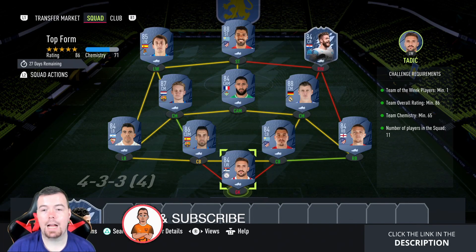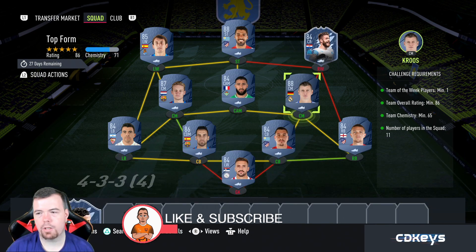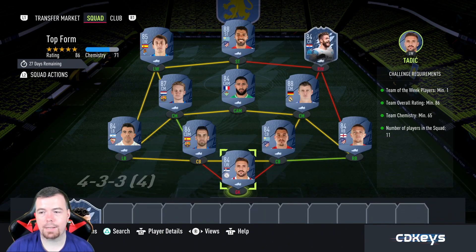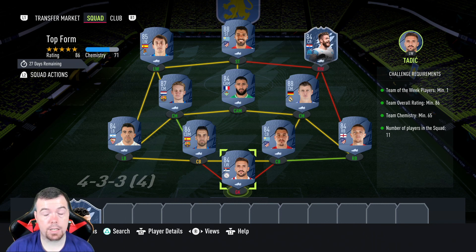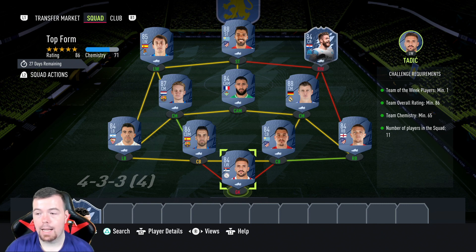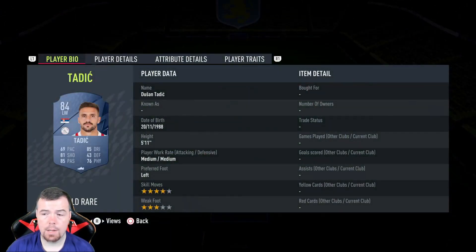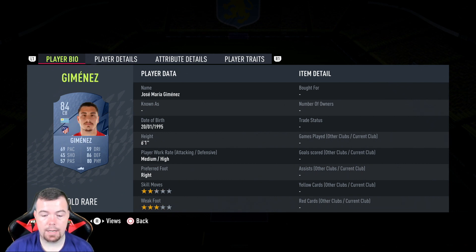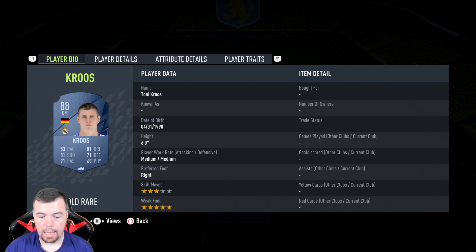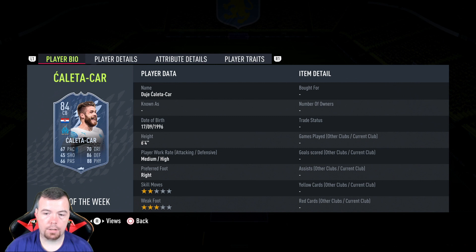The final SBC is Top Form with a Team of the Week requirement. Coletta-Car is the cheapest, but I used Blast too — you can use any 84-rated TOTW card. Team overall of 86, max 86 squad. Team chemistry of 65, minimum 71. No position changes, loyalty required, 11 players in squad. We've gone Spanish La Liga again, apart from Tadic who's the cheapest 84-rated goalkeeper. Tadic is 2.7k, which is mad cheap. 3PS is 3k, Jimenez is 3k, the Bucket is 12.5k, Acuña is 3.2k, Cruz is 8k, Diong is 18k, and Fekir is 3.1k.